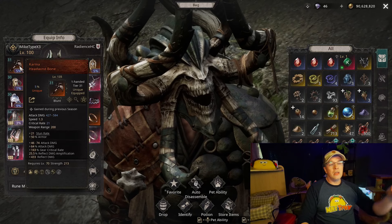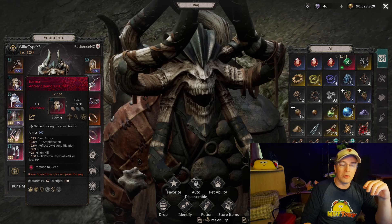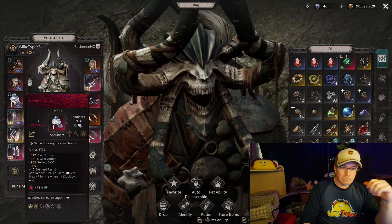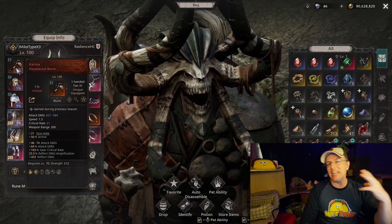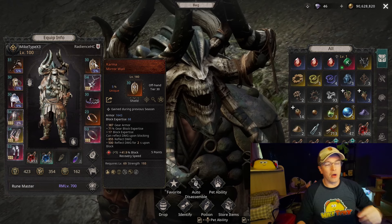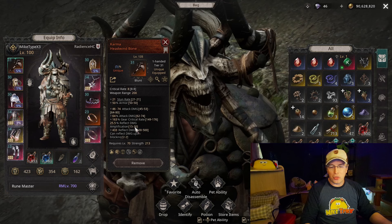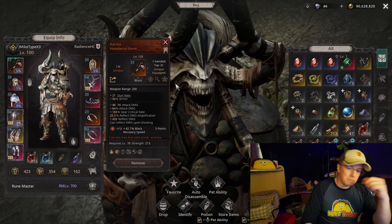Starting with the gear, there are quite a few pieces to work with. If you're newer to the game, you'll notice I have some uniques that are legendary - you can't get these anymore, but it doesn't affect the build in any way. I'm using five uniques, all the ones I could find that affect reflect. Starting with the Karma Headwind Bone helmet, it gives a large amount of damage reflect amp - up to 30 percent - and up to 500 reflect damage.